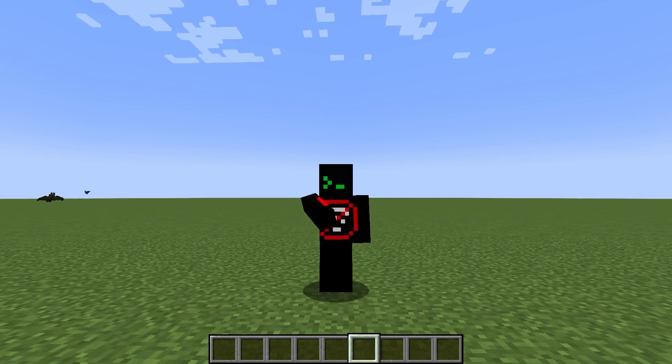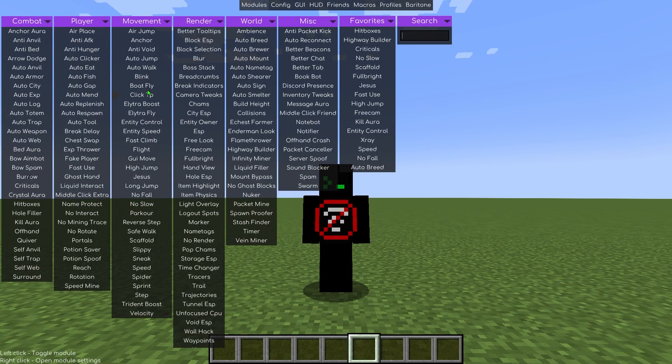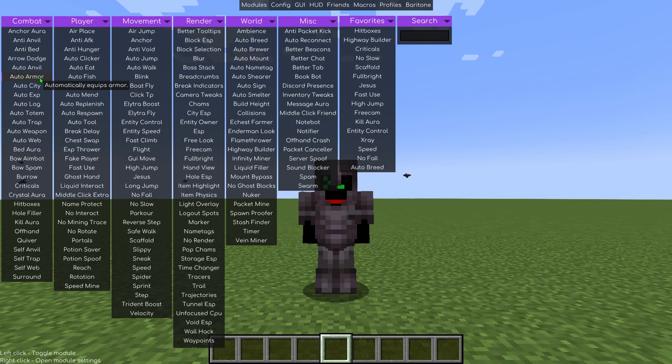Auto-Armor equips the best armor you have in your inventory automatically. This is especially handy during intense battles when you don't have time to switch armors. Just ensure you have the appropriate armor piece corresponding to the empty slot.